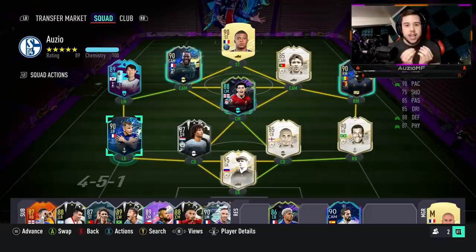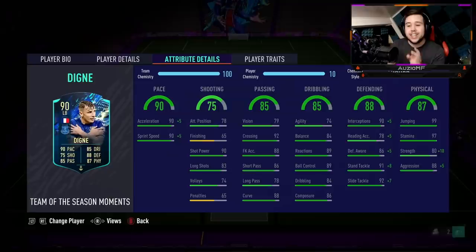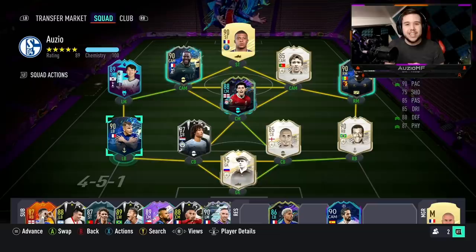When it comes down to the links, he is French — and that's all I need to know. We all know how many good French players there are this year. And the fact that he's in the Premier League as well makes it so much easier to link up with players like Son and Nathan Ake, who still hasn't got an upgrade. Either way, the positions I will be playing Digne in will be a 4-4-2 at left back, but also in the centre-back position as well. Let's get into the games.